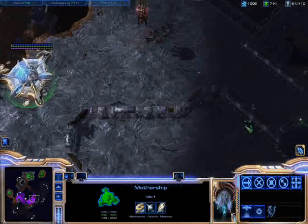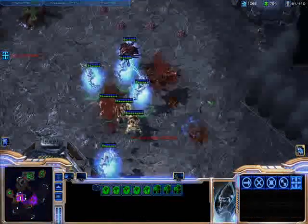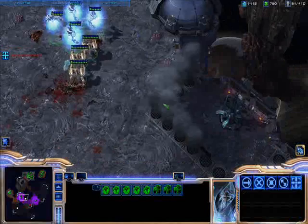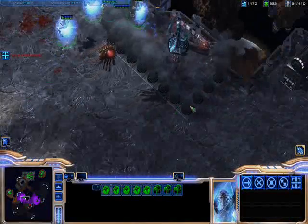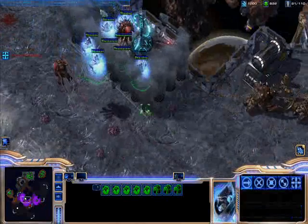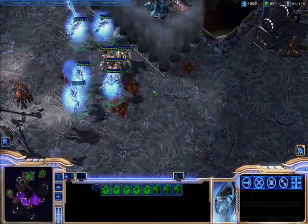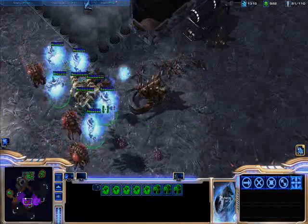The thing about Protoss is you can kind of make a bunch of powerful units and they can hold their own, run around, and destroy stuff because they're just that powerful. Terran is a lot about positioning, and Zerg is kind of like Protoss too — you don't even really have to use a lot of casters, but using casters in your team will definitely give you the advantage.